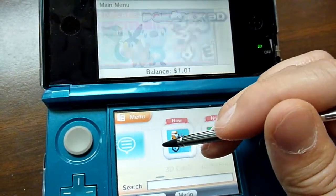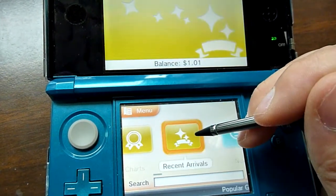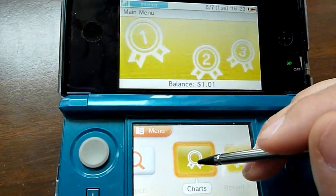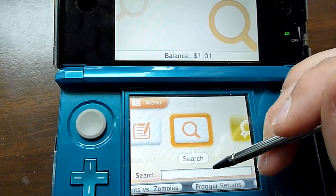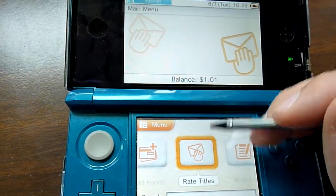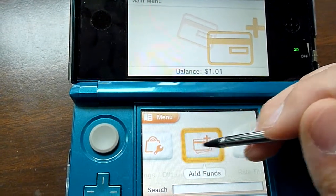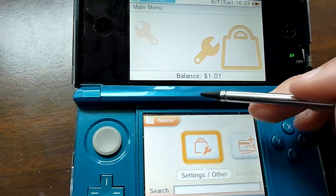Going through the rest of the interface, you've got your news tab, recent arrivals, and charts — which hasn't been implemented yet, there's not enough data. You've got a search function with a search bar, your wishlist, and you can rate titles. You can add funds in increments of $5, $10, $20, or $50, and you have your settings which include your download history and such.